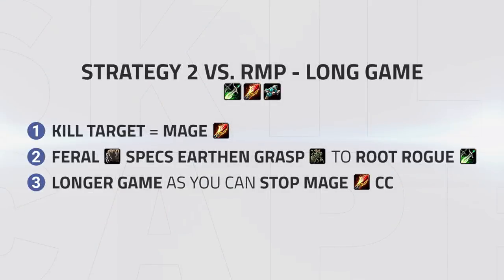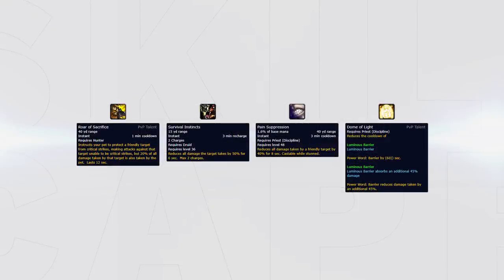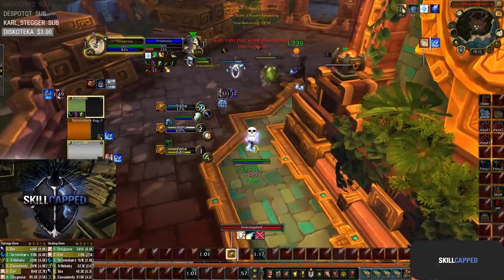The other strategy is playing for the longer game, going for the mage and having your feral spec into Iron Grasp, rooting the rogue and generally playing to try to keep him out of the game. Executing this strategy allows you to live a little longer, as your hunter should have an easier job stopping crowd control and the mage will find it harder to polymorph your priest, having to use his blinks defensively. As for cooldown management, look to use Roar of Sacrifice on strong setups done by the frost mage, then communicate with your team to rotate trinkets, survival instincts, pain suppression and even Dome of Light from your priest. Have your priest ideally saving trinket for blind, as sitting through it will easily allow the team to follow up with crowd control.